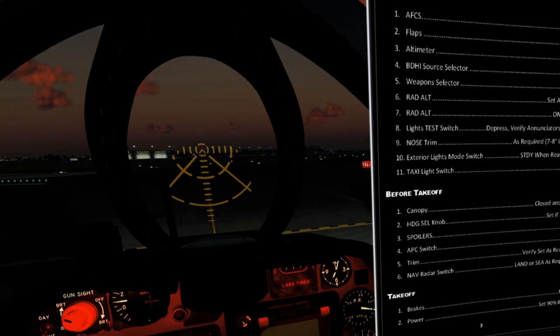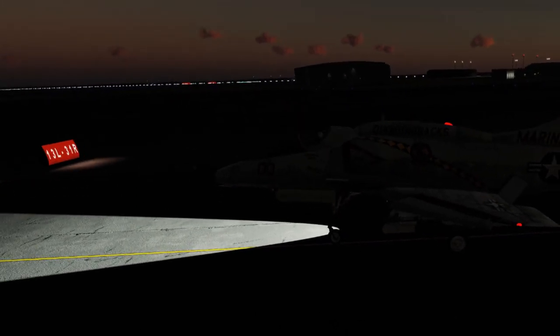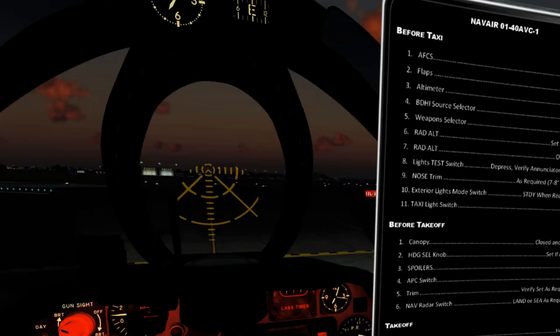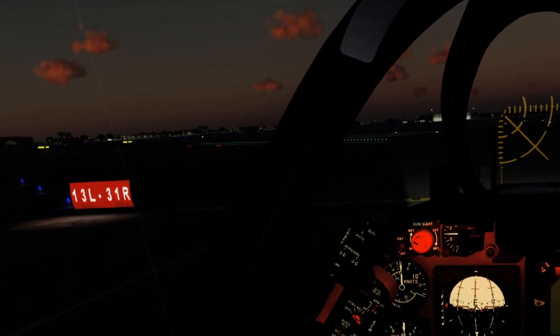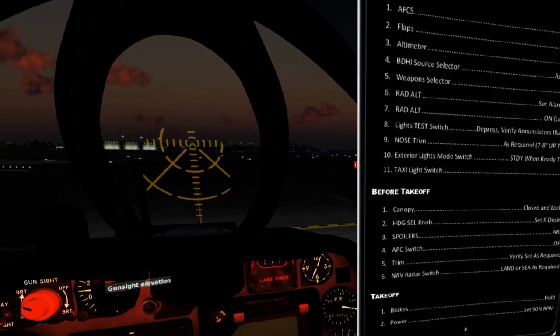Heading select knob — let's go ahead and set that to 310, which is our outbound course, because we're going to make a nice sweeping left-hander when we come out of here. Spoilers — we're going to arm the spoilers. I have that on a HOTAS bind. If we go outside, you'll see the spoilers have deployed — that's to keep us under control on the ground. APC switch we're going to verify is indeed off — that's the automatic power compensation, which runs the auto throttle for you when you have the gear out and looks at the indexer.